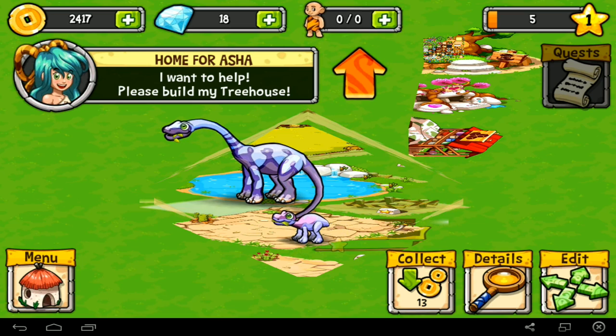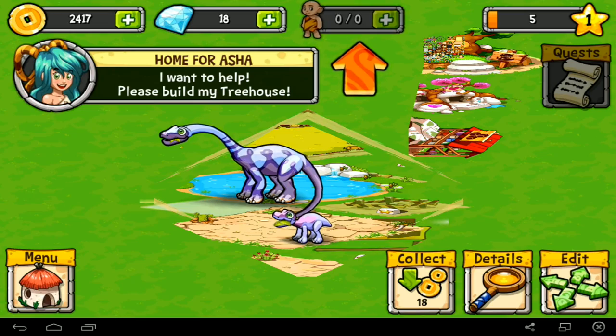Didn't work. I want to help, please build my treehouse. So we can get a little large-eared people - the ear kind of attaches to his jawline, which is a little disturbing, but that's okay.